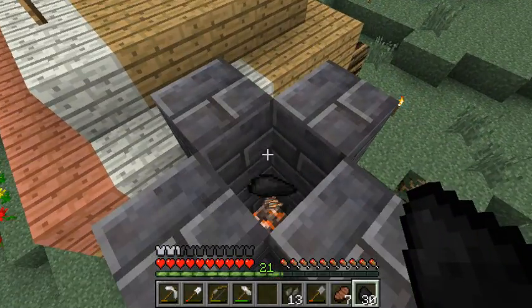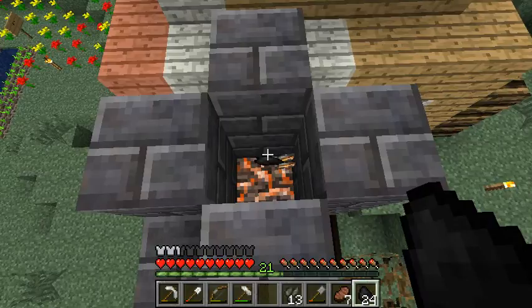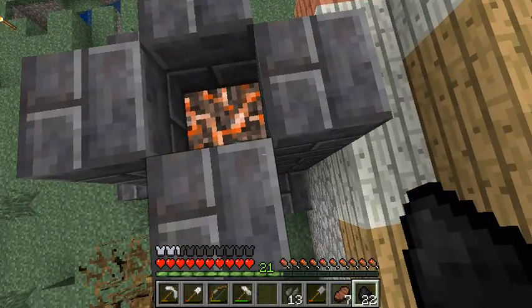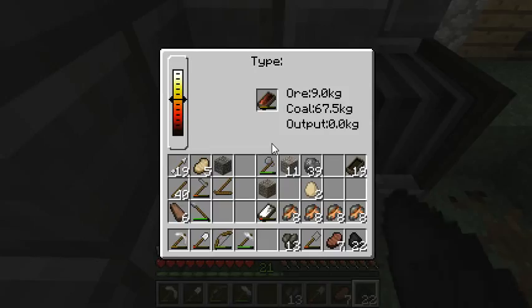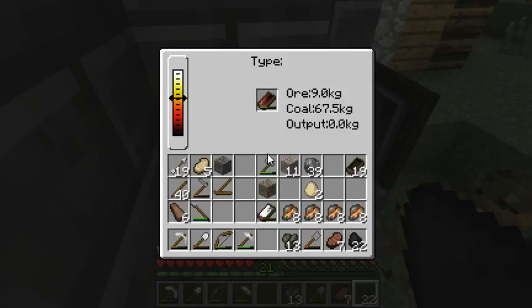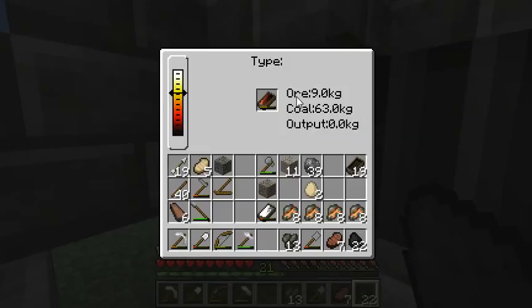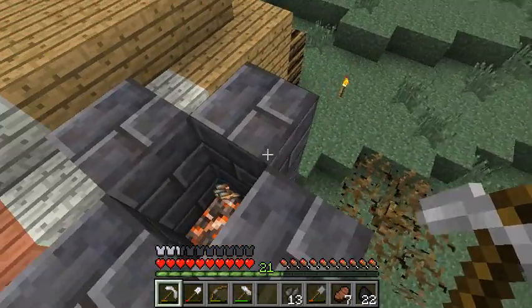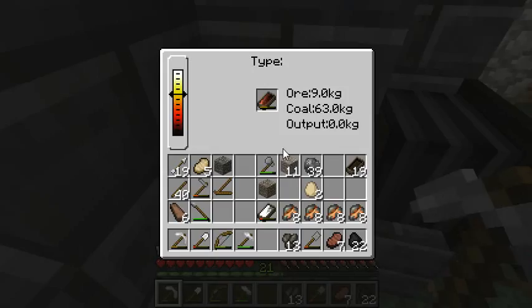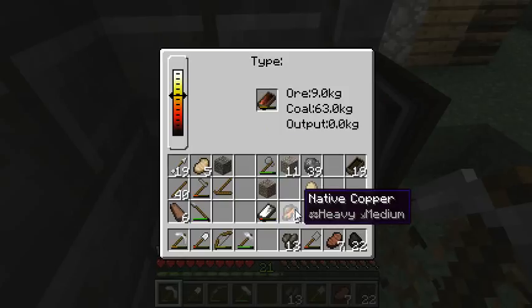Go ahead and dump a bunch more charcoal in there. Now the bellows, as you can see, gets it nice — right around there-ish, but not too much higher. Let's see if we get any of this ore to melt. Something already went down — some of it melted, down to 63 kilograms, nine kilograms of ore. Come on, empty out. Got stuff to do. I gotta show everyone how to melt their copper properly.